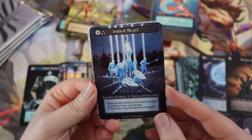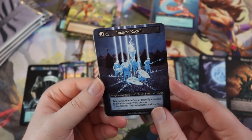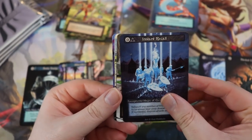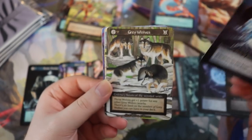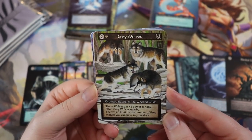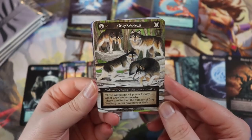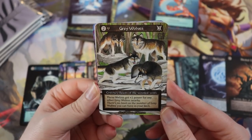Instant Recall — zero cost, quick, exceptional magic: teleport any number of friendly minions to two locations near your avatar; if successful, disjoints attacks and spells. Insane — if your avatar gets threatened you can boom, teleport all your dudes back. Like the teleport spell from Warcraft 3. Gray Wolves — Melissa Benson artwork, get plus one power for any other gray wolves nearby. And there's no limit to the number of gray wolves you can have in your deck — like Plague Rats!